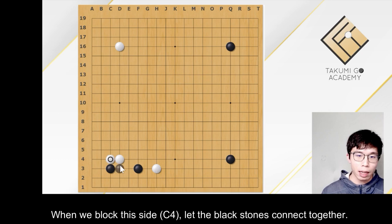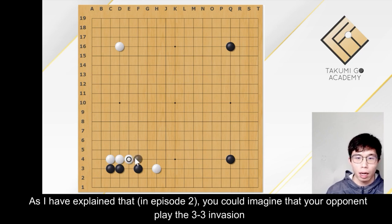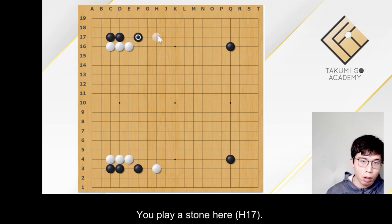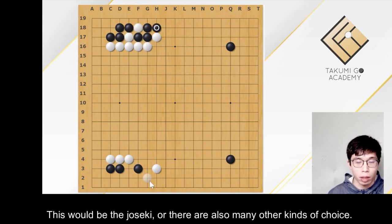When we block this side and let the black stones connect together, black could usually get a better result. You could imagine that your opponent plays the 3-3 invasion, and you play the block and extend. After the extend, black jumps. You play a stone here — this move is strange for joseki. We usually will play something like this one, which would be the joseki.